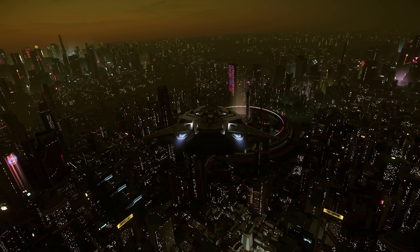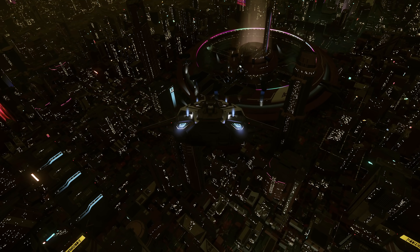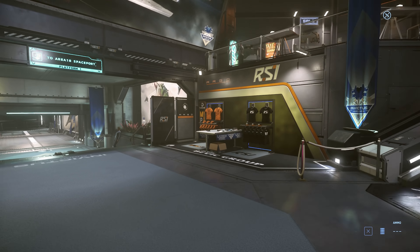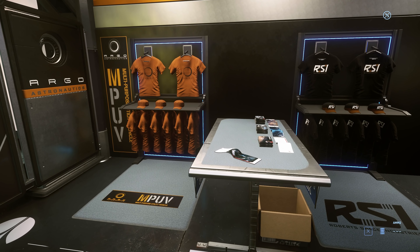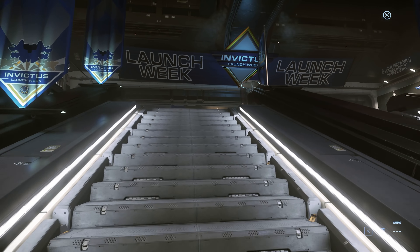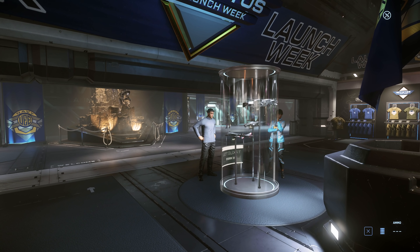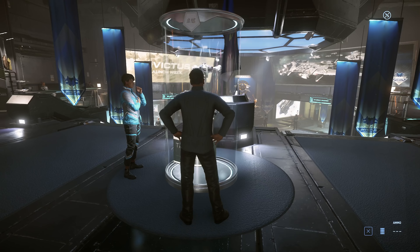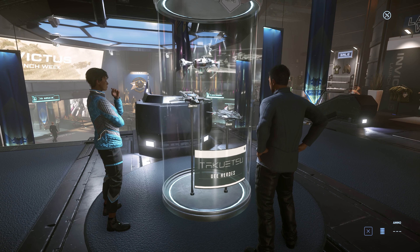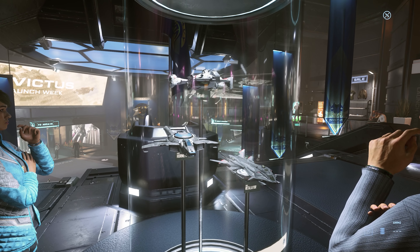As you might have seen in my previous video, you can have a look around the Brevet Convention Centre — the entrance hall to the Invictus Free Fly Fleet Week event — in 3.9.1 on the PTU. You can't get into the halls yet, but there's some cool stuff there and the build is pretty stable, other than the fact that some people are not able to get their ships to spawn, which is obviously a major issue that Cloud Imperium need to fix.